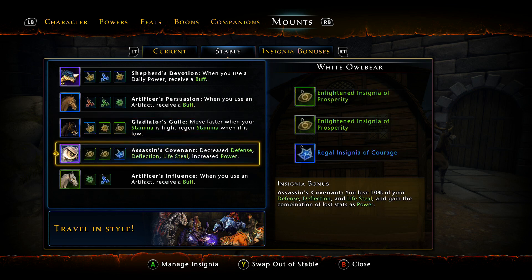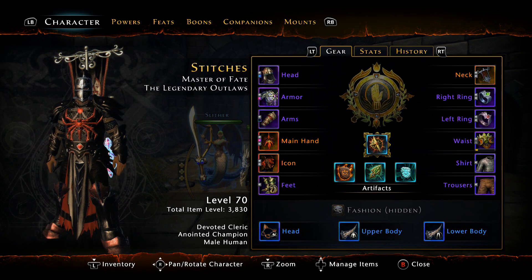Definitely use Assassin's Covenant — it takes 10% of your defense, deflection, and lifesteal and adds it to your power, which is necessary. As a buff-debuff DC, you want to stack as much power as you possibly can. To wrap up, we're going to go over the items.